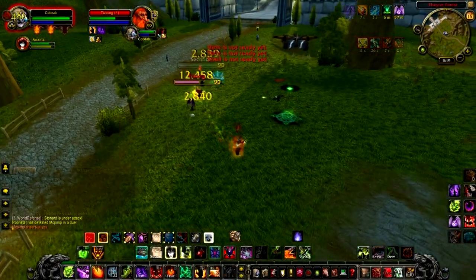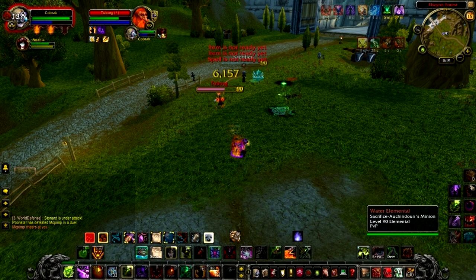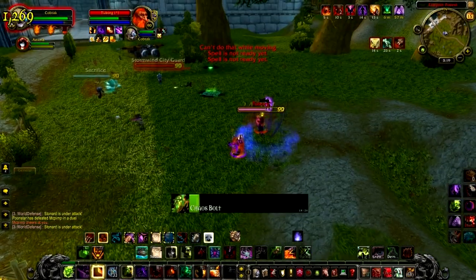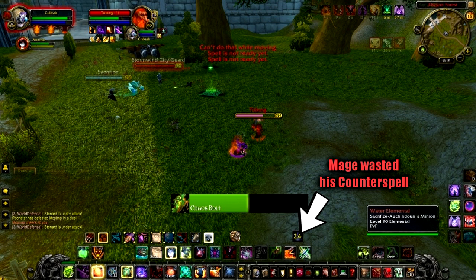So I'm going to use Unending Resolve alongside my Wandshop Macro, which is my PvP trinket and Dark Soul: Instability. I throw a Havoc out onto the Mage to get the most out of this huge Chaos Bolt, and I get it landed. I actually have to Shadow Fury him just to land it because he's running around me like a damn squirrel. Now a massive thing to notice here is that the Mage actually silenced into my Aura Mastery — that's a huge mistake on his part. I need to take advantage of that as soon as this Retribution Paladin goes down.